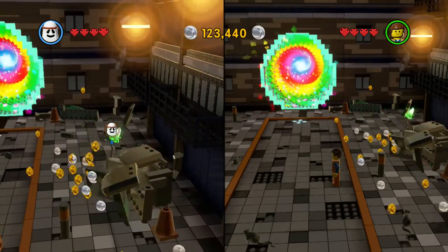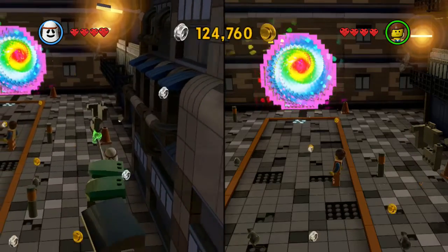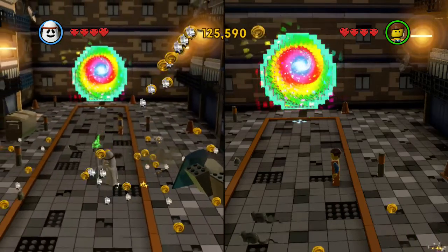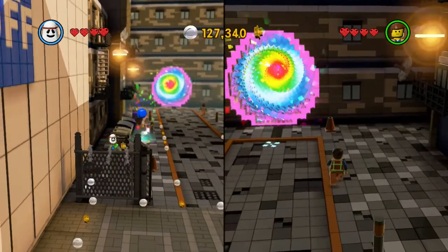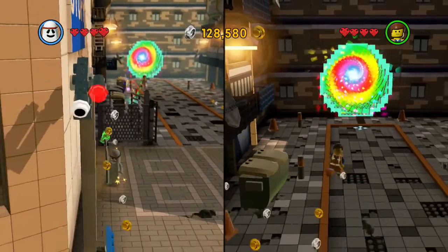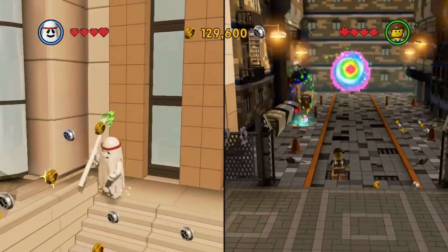So we're basically just tooling around here. We finished all the levels on the story mode, and we're kind of finding red bricks and things like that. We found like four red bricks on the Octan Tower, right? Now we're back in Bricksburg. Let's see what we can find out. Oh, there's a rat — you see that rat?